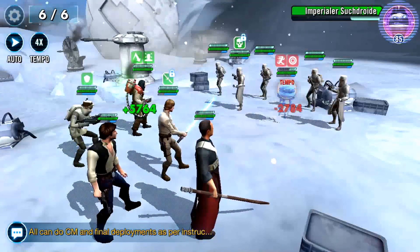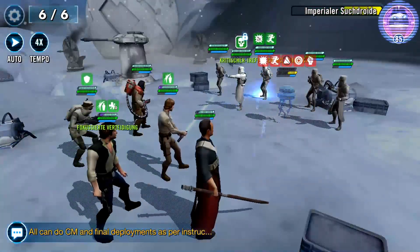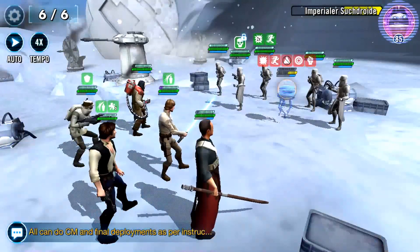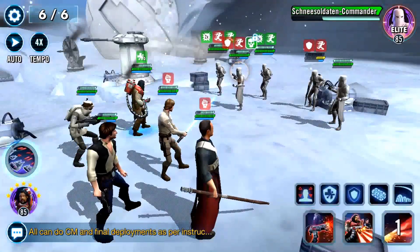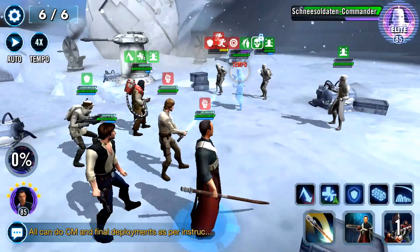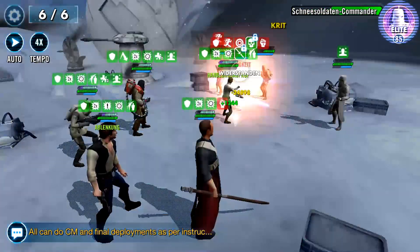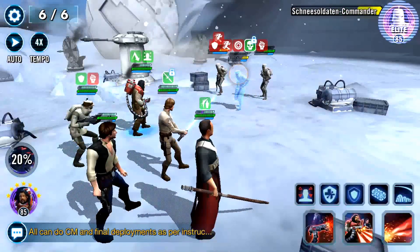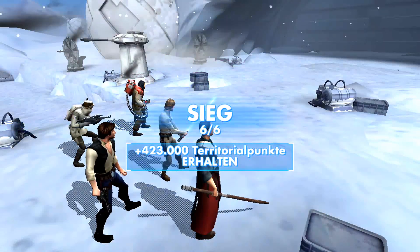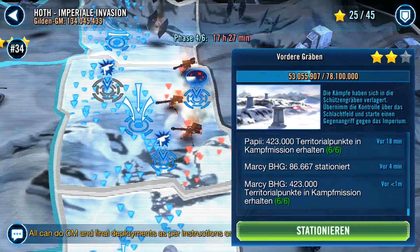First target the droid. Very good here — also helping is the counter mechanics coming from Luke's leadership, and of course the airstrike. Again and again counters, Han Solo hitting so hard. To summarize, a very very good team here.